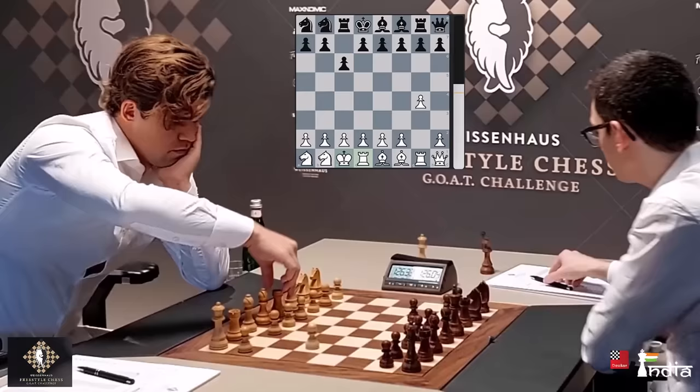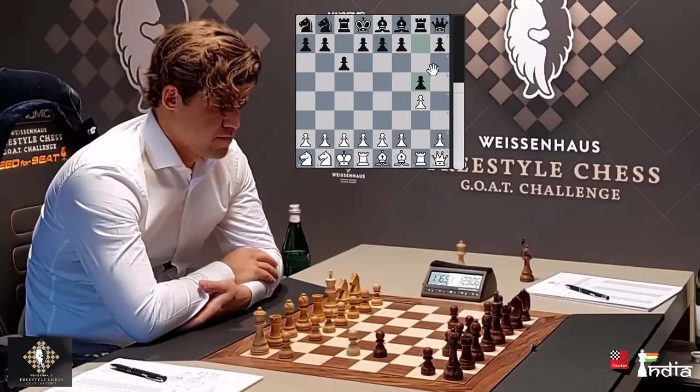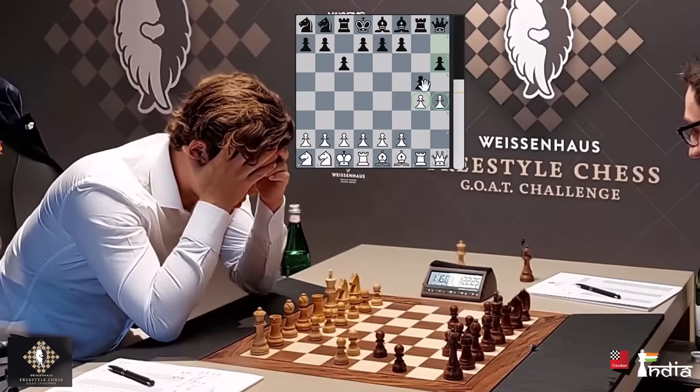With C6, Magnus long castles — he just improves his position. His King is well placed and White is already doing very well. G5 by Caruana is trying to gain space, but now Magnus has an excellent move here: H4. What a nice move! If you take, Qh4 and this is weak. So Fabiano has to play H6 now, but you can already sense that White is on the offensive on the kingside.